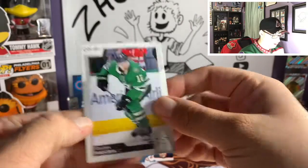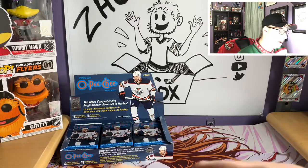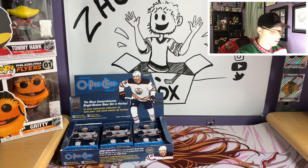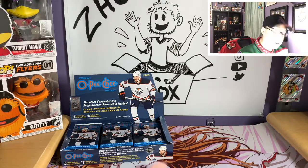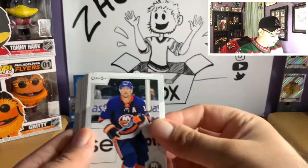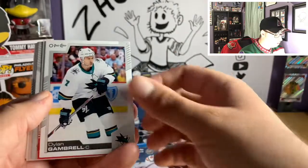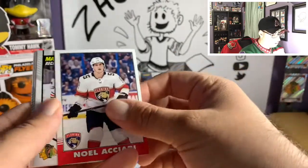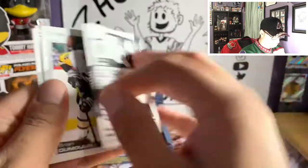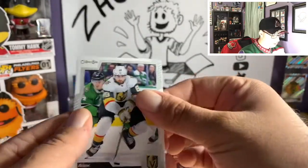Also got a team checklist of the New York Islanders, John Klingberg, Anthony Duclair, and Eriksson Ek. This set gives you a lot of cards — 18 packs, 10 cards per pack, so about 180 cards total. Pack three: Josh Bailey, Alexander Barkov, Dante Fabbro second year, Patrick Kame, Dylan Gambrell, Nolachari retro, marquee rookie Brendan Hagel for the Blackhawks, Brian Dumoulin, Jordan Staal, and Alex Tuch.